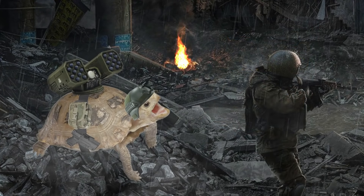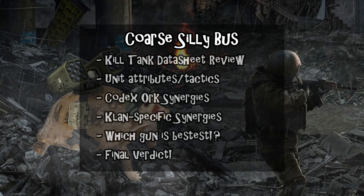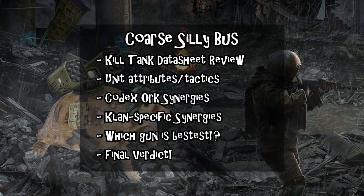As we do every time on Data Sheet Deep Dive, I'm going to be doing an overview of this unit's data sheet. I'm going to talk about the unit attributes, some ways you can use it on the table and fit it into your Ork lists. I'm going to talk about some synergies with the Ork Codex and some clan-specific synergies. I'm also going to do a mathematical comparison between the two main guns before rendering a final verdict — should you put a Killtank in your Ork list?